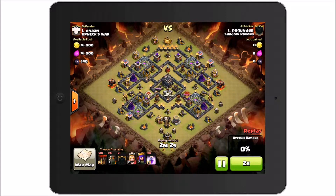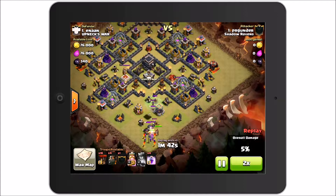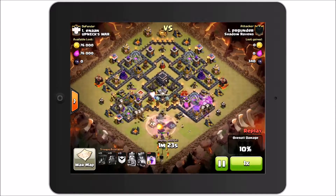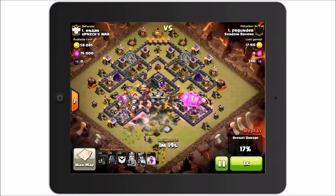I do want to show you a Quad Lavaloonian that a couple of our guys did. As you can see here, the way that he pulls the clan castle — he throws in two loons and then the clan castle comes out, he drops his queen, uses her ability, then drops his king. It's really, really unique. I haven't seen it done by anyone else, but it's very effective.